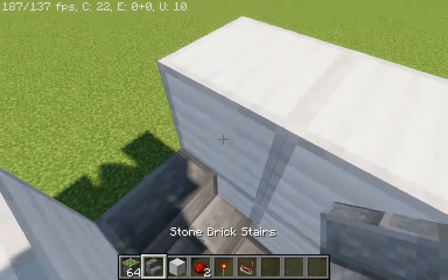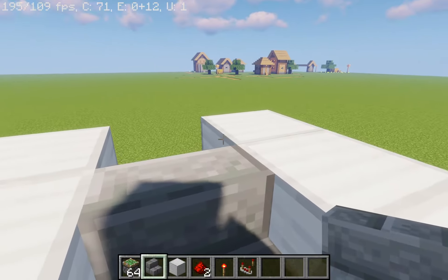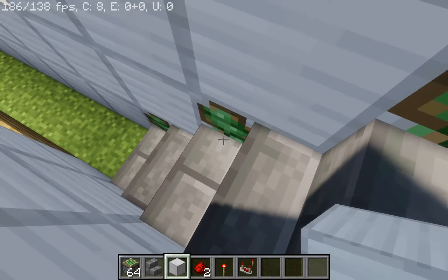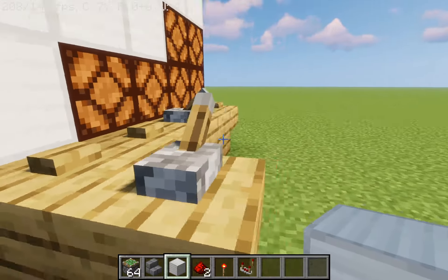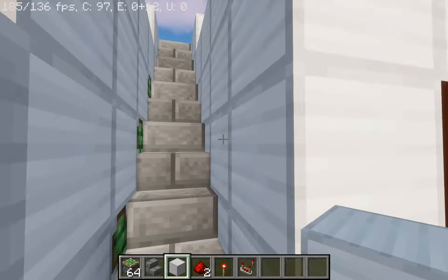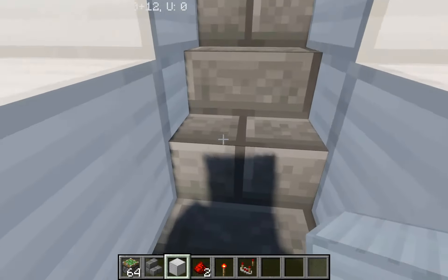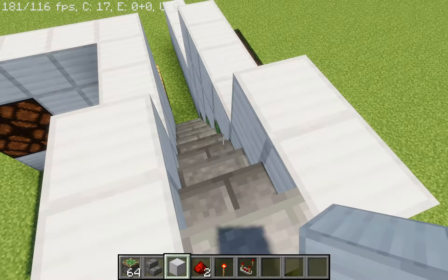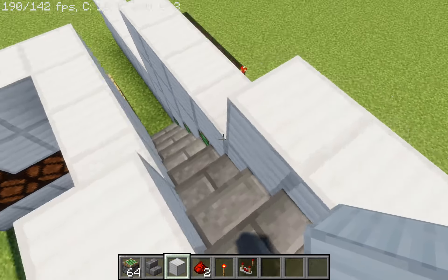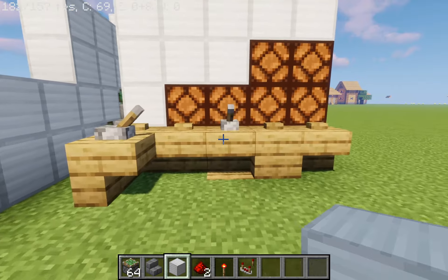One other thing I would recommend to sell this whole concept and make sure no one finds it out — add some normal stairs that don't do anything, so people will be like, maybe it's just a design choice to place these pistons on some stairs. If you press the button, only these stairs will go, and those stairs will stay. Another way to sell it is to actually make a second floor, because stairs leading to nowhere are suspicious. Actually make a second floor so people will think the stairs are actually useful. There are three tips total to sell this.